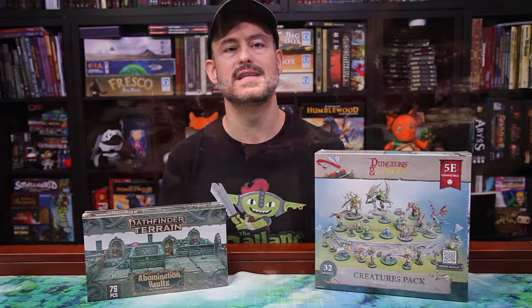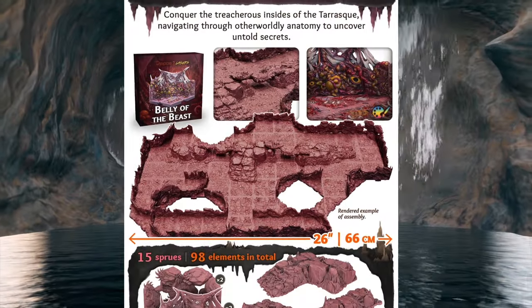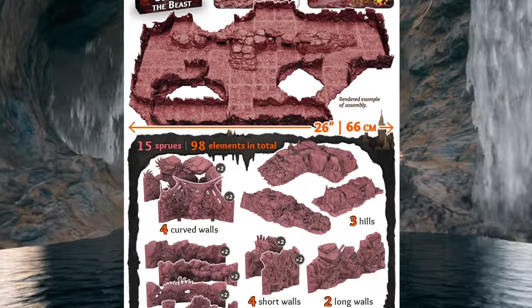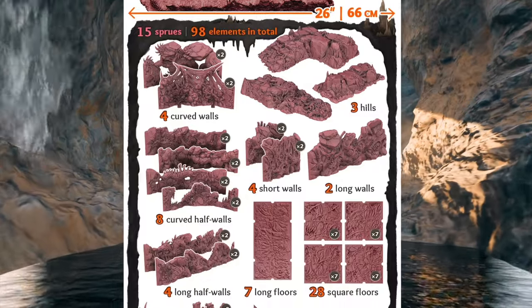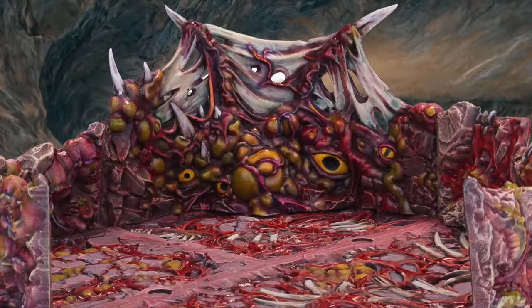The last core set is the Belly of the Beast, perfect for Far Realm dark tapestry-style adventures. This set also includes some hills and bridges. You can see the full contents right here — 15 sprues and 98 elements. And while I don't have any sample pieces from this core set, here's a picture of what the pre-painted version should look like.